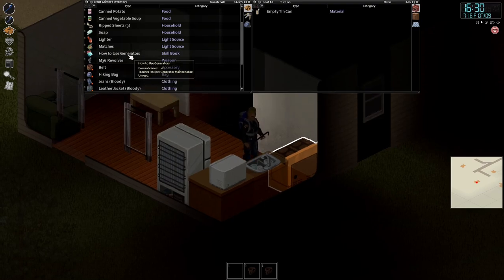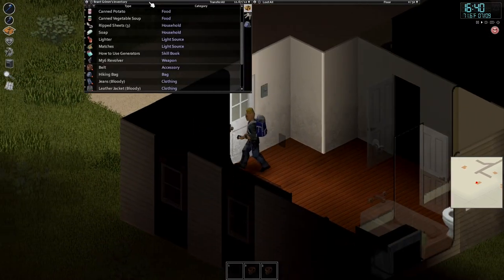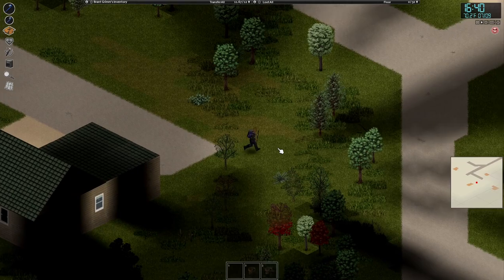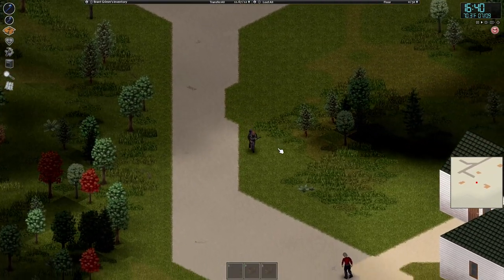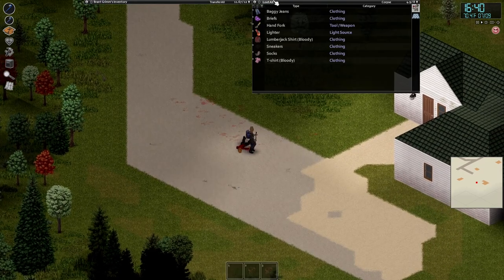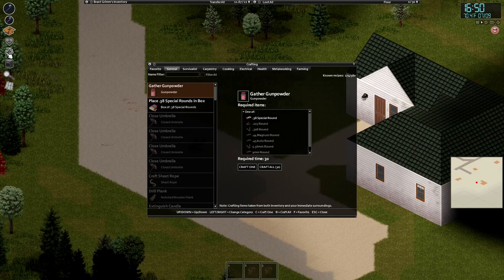I could learn how to use the generator because that magazine is very hard to get and extremely useful. Once you hit that two-week mark, you pretty much only have generators and containers that can hold water — that's the thing keeping you alive.